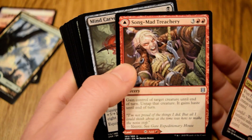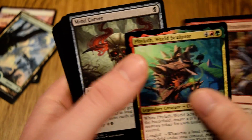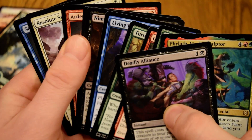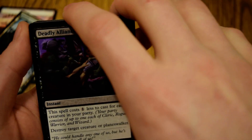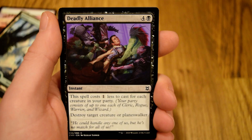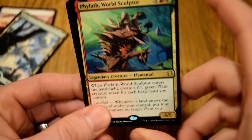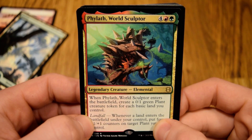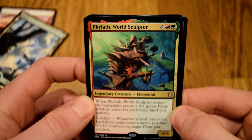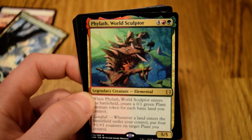Things to note though for sure is the Sog Mad Treachery — one of the double-faced cards, land on the back, spell on the front. Other than that, all in all there's really not much else that we would even consider first picking. Nothing that we're excited about at first pick, other than the Deadly Alliance — destroy a target creature or Planeswalker, instant, costs one less for each member in your party. But yeah, three days in a row, three green rare or mythic rares as our pick.